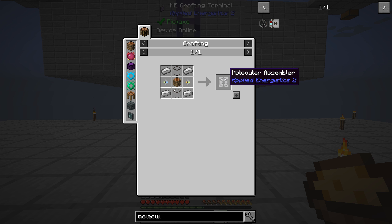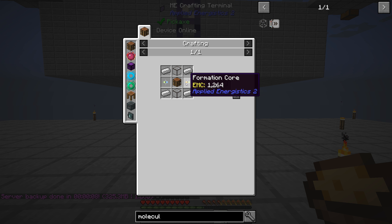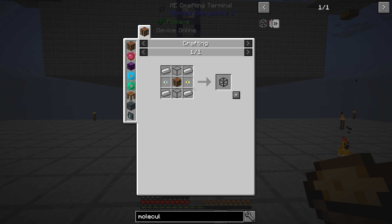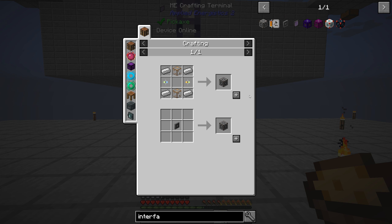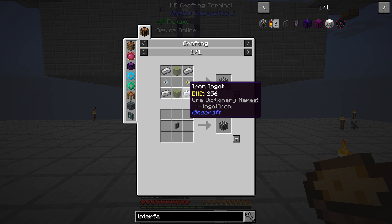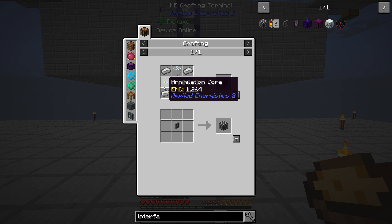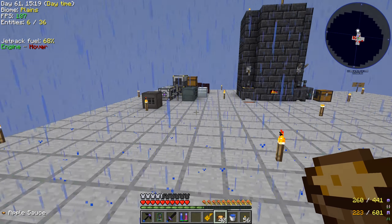For auto crafting we need a molecular assembler. You place an ME interface next to it with a pattern; the interface pushes items into the assembler, the assembler crafts and pushes it back. We need at least one assembler and one interface. We'll start small with four molecular assemblers and four interfaces. We're out of fluix dust so we need to run some through the SAG mill.